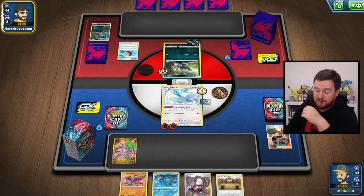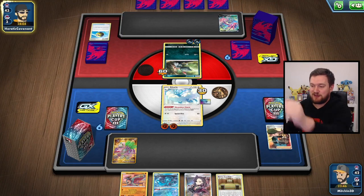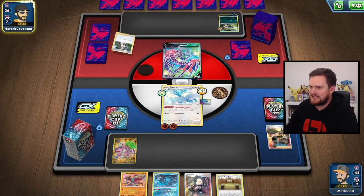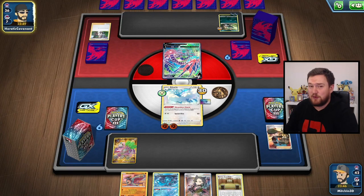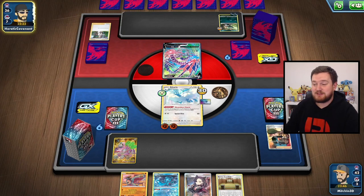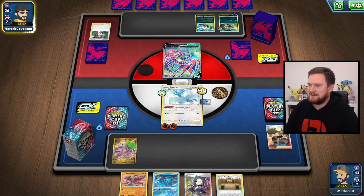Unfortunately lots of these games go for a very long time, but bear it in mind — we could have won just then. We could play the Dojo down, take the knockout on the Sneasel, and move on. But we want to get the Hitmonchan working. It looks like our opponent has finally got themselves going — they've got an Eternatus. Heretic Covenant, if you're watching this, I'm sorry — I could have beaten you then, but I'm toying with you for content.